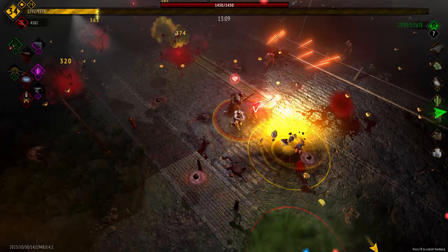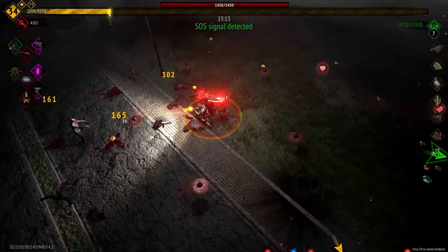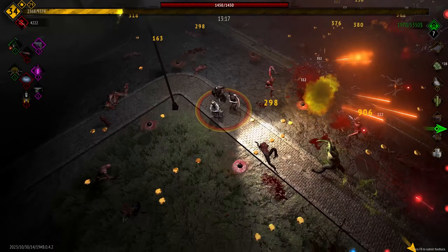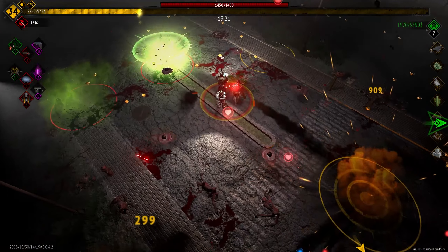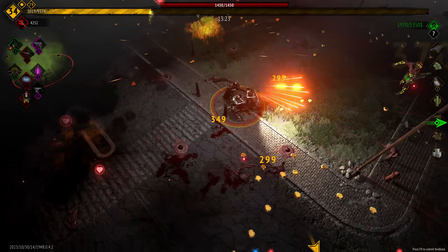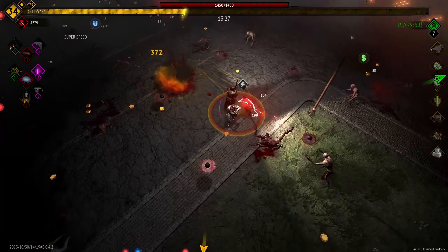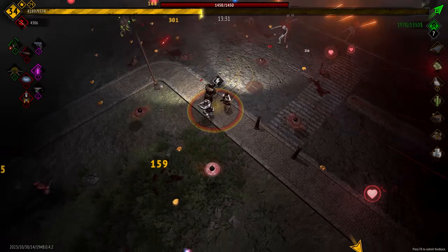Especially when you consider that we have such a high critical rate with the regular weapons — you can see it's just a sea of yellow. When you see the white numbers pop up, those are the non-critical hits, obviously a little smaller and not as obvious to see. But it's a lot of yellow right now, and I'm okay with that.